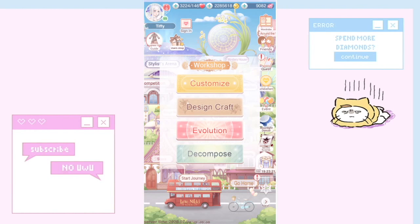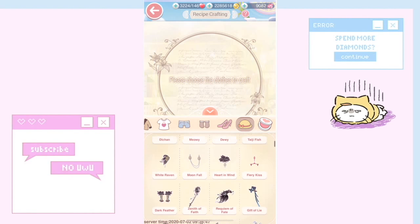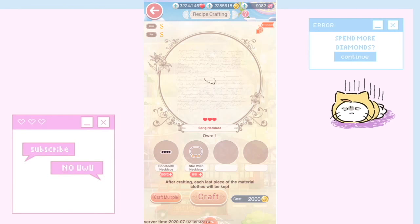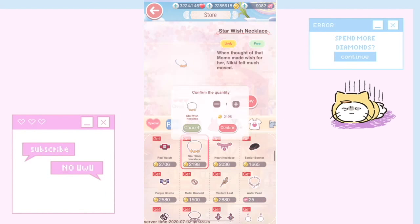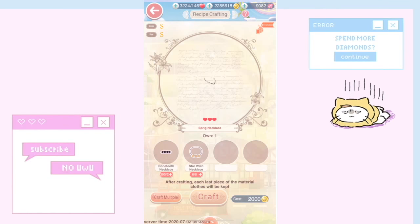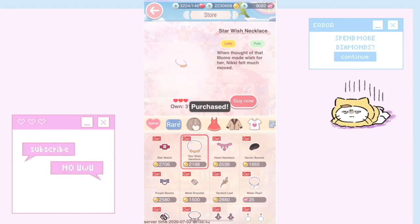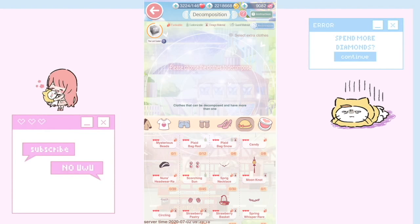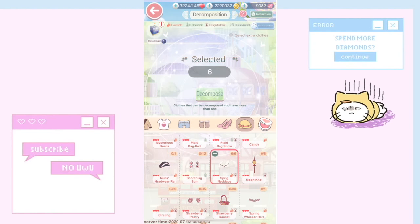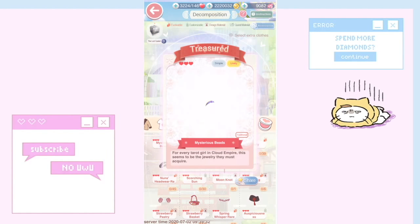Another method I use mainly when I have nothing to craft during stamina events: go to Design Craft, scroll to accessories, and find the three-heart item called 'Sprig Necklace.' I like this one because you can spam maiden stages for Bone Tooth Necklace, and Star Wish Necklace requires a small buy. I'll buy 25, craft six of them, then decompose them — and they give 18 hope rings for just six items. That's actually a lot.